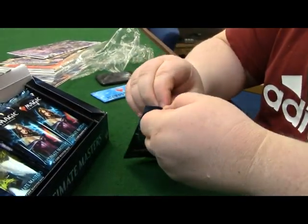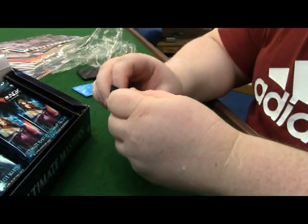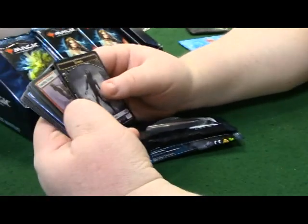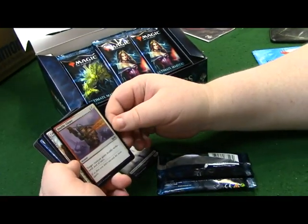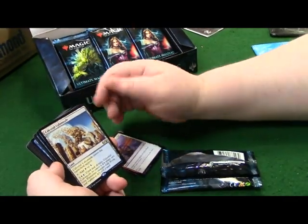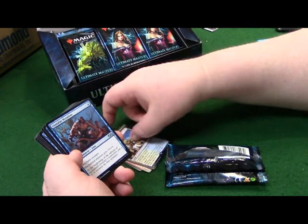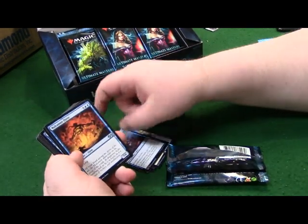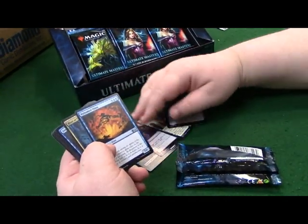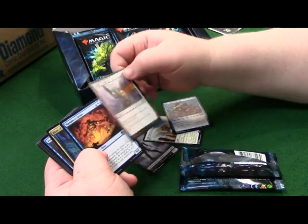First pack's going to be the most difficult pack. Sorry if the cam's a little shaky - I have Parkinson's. Starting off: zombie emblem, double cleave, here we go right off the top. Celestial Colonnade - a dual land that can become a 4/4 white-blue elemental with flying and vigilance. There are commons in this set, but they're few - like target creature gains double strike until end of turn for two, which is a great common.